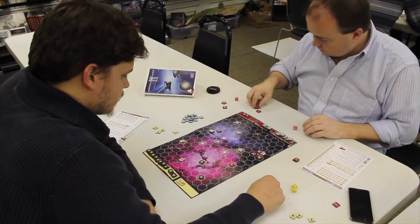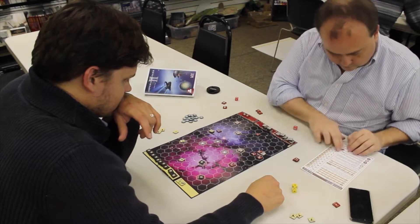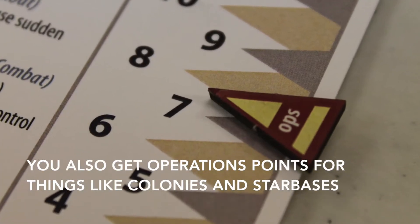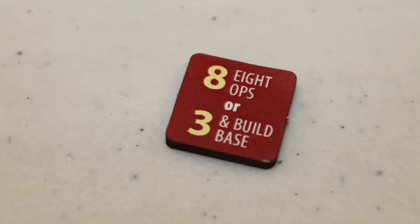You're going to go through every turn and select one of these randomly — you won't know which one it is. If you draw the 4, you get 4 actions; 5, you get 5, and so on. Now if you pull the 8.3, that means you can either have 8 operations points, or you can only have 3 operations points but you can build a star base.